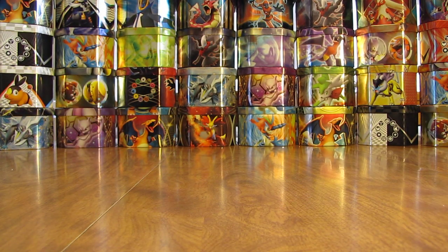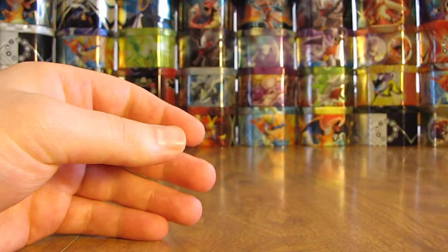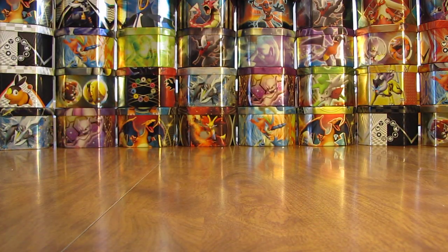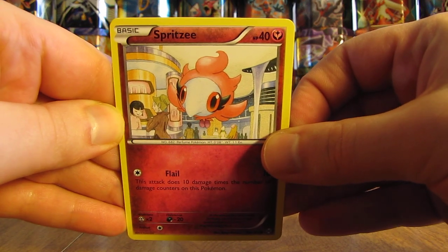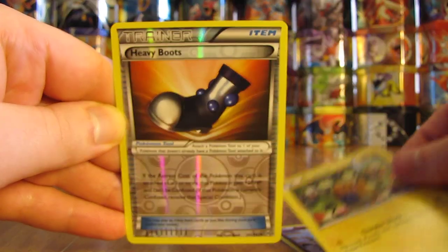Now on to Breakthrough, and then we'll end this opening with the Breakpoint packs. Mega Mewtwo is on this pack — it'd be nice to pull one of the two secret rares in this set, both Mewtwo EX Full Art. This pack starts off with a Spritzee, there's a Dedenne, and a Heavy Boot — another Reverse Holo.